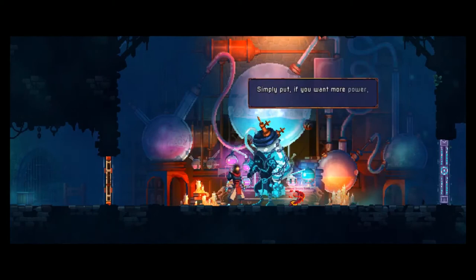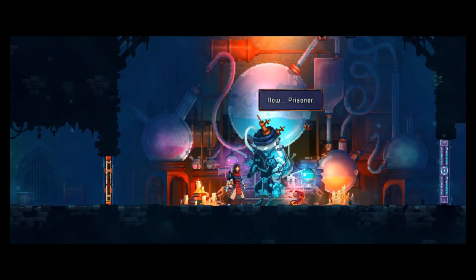As a roguelite, all the weapon upgrades and blueprints that you find carry over after death, but all of your current equipment, Dead Cells, and any currency that you have will not.